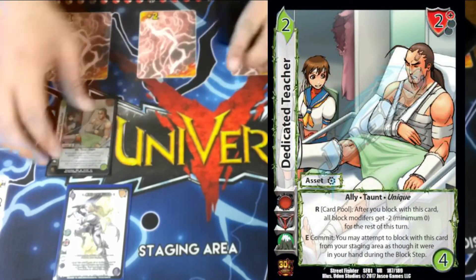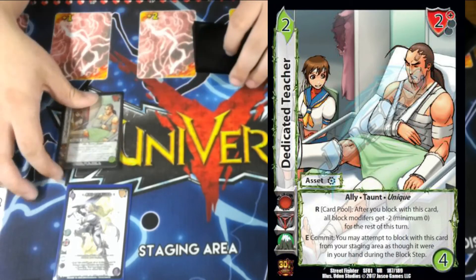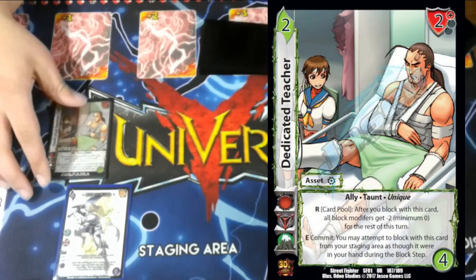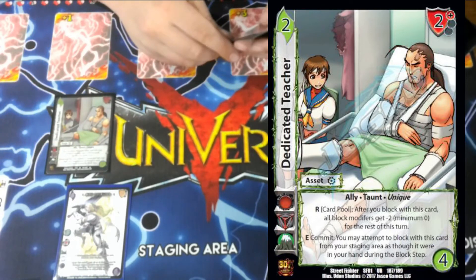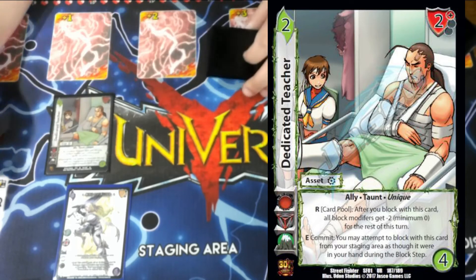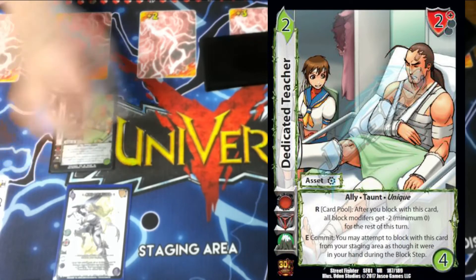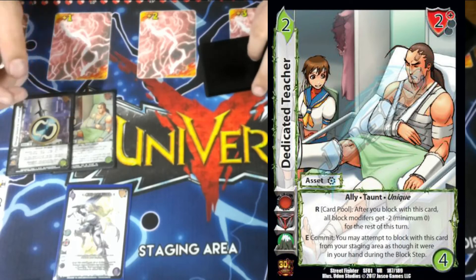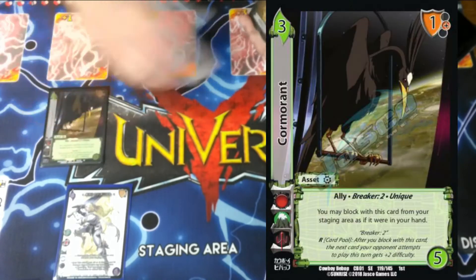One Dedicated Teacher — we play a bunch of cards that add assets to our staging area, which combos really well. While this is in our staging area, we can block with it as though it's in our hand during the block step. After you block with this card, all of your block modifiers get minus 2 for this turn, minimum of zero. With Owl Shield on the board, everything gets minus 2 to the block modifiers and we play them for free — super strong.